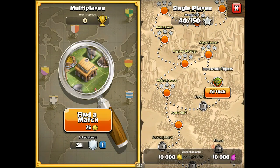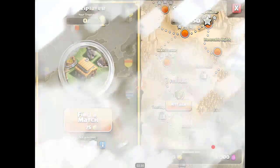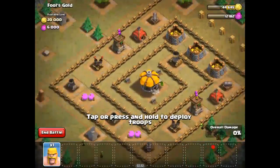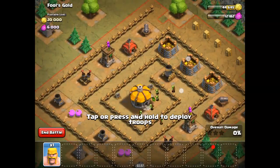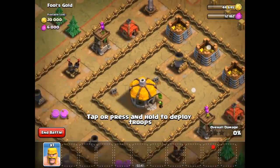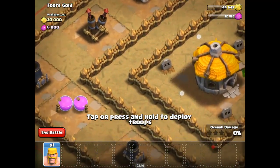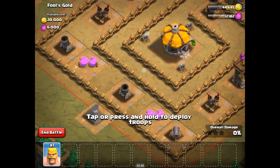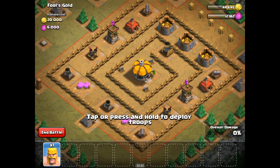We have a movable object as an option — 10,000 each. Full gold: 20,000 gold and 6,000 elixir. It looks like they have an upgraded mortar — it looks a little larger than these other mortars. A lot of defense there for 20,000 gold.